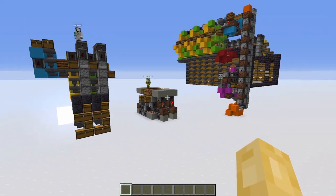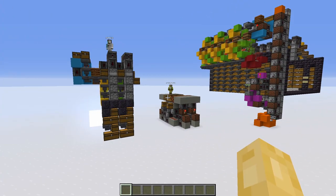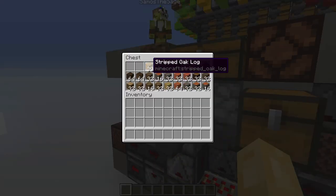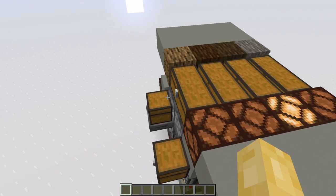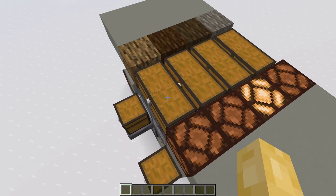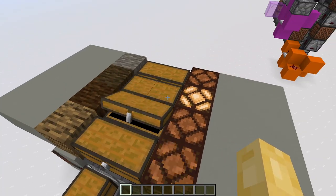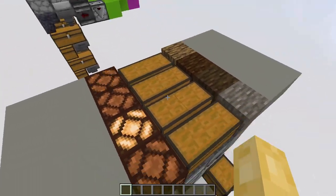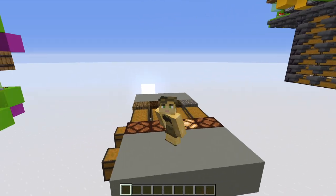However, all of these designs share a common limitation: they can only unload a single inventory at a time at hopper speed. This means that for every item being sorted, it will brute force every single chest in your storage system before it finds the correct storage slice. And this is very inefficient.